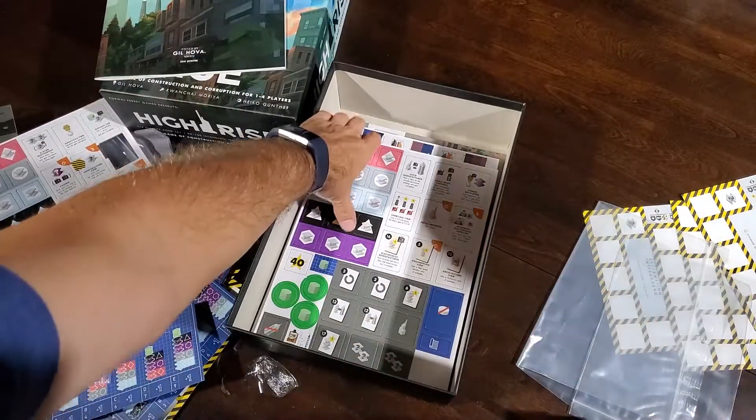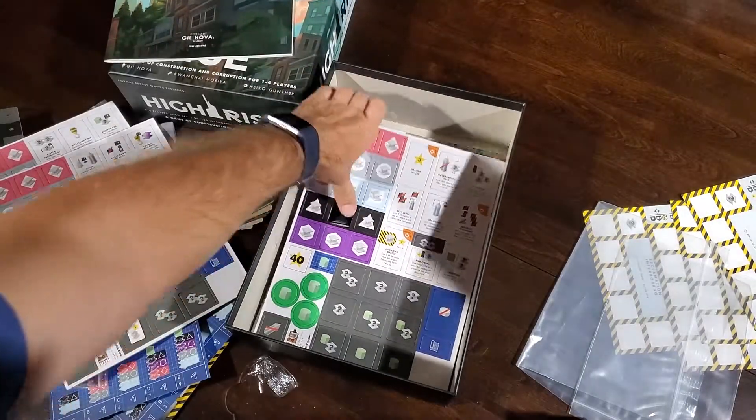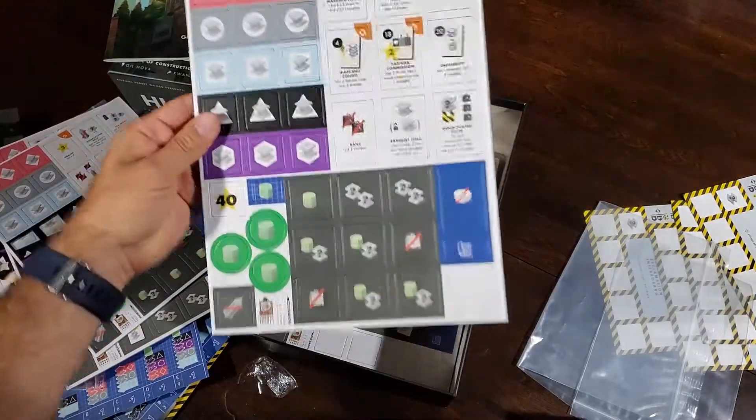Hi, I'm Steven from Just Got Played, and today we're going to be unboxing Hi-Rise, a game of construction and corruption for one to four players from Gil Hova and his Formal Ferret Games.